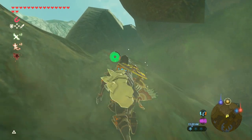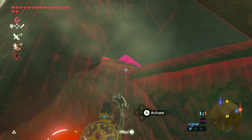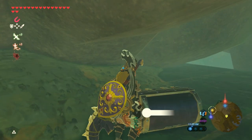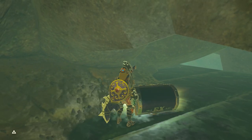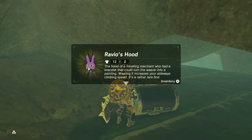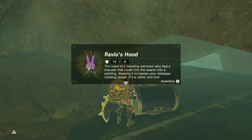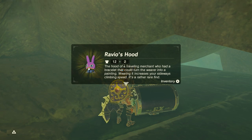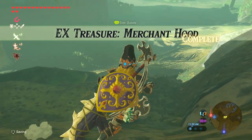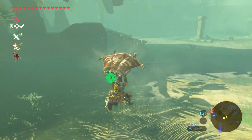Here's the claw. I have no idea where the chest is so we're gonna have to look. There we go. Come on, Link — you're a master climber. Here we go. Pretty hidden chest too. Ravio's Hood — hood of a traveling merchant who had a bracelet that could turn the wearer into a painting. Wearing it increases your sideways climbing speed. We're gonna have to test that — that is a very strange thing. Alright, cool, we found the Merchant Hood.